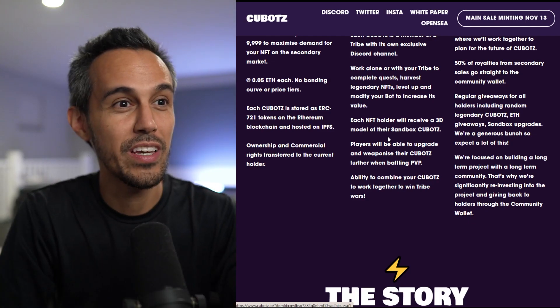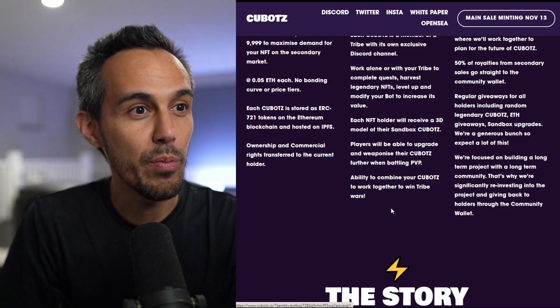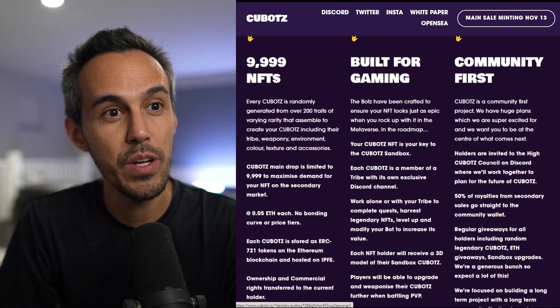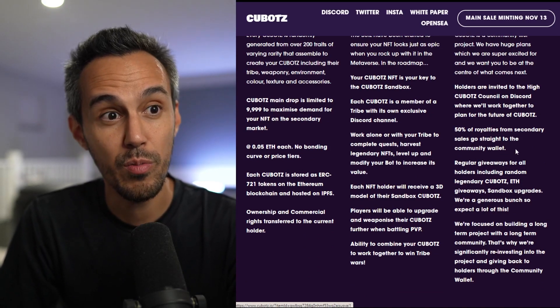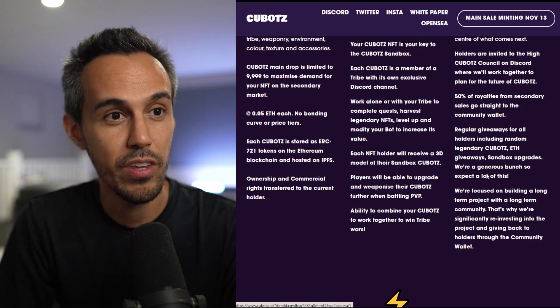You can upgrade and weaponize your Kubots while battling in PvP, combine your Kubots to work together, and win tribe wars. They're community-first, very active on Discord. 50% of royalties from the secondary market go straight to the community wallet, and they'll do lots of giveaways and things to keep you engaged.